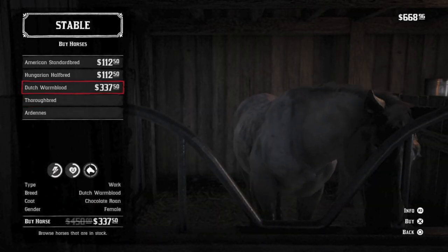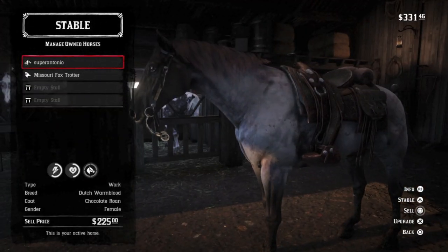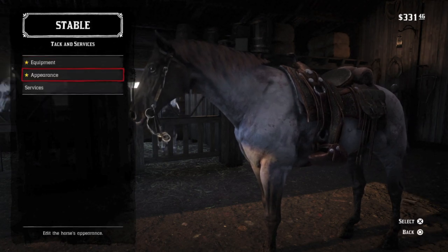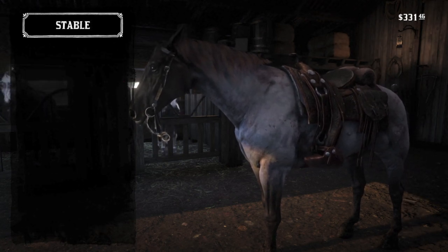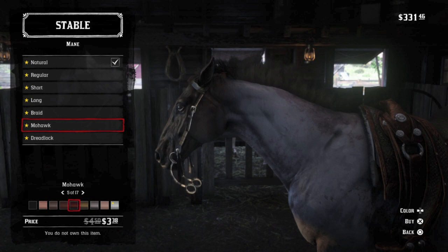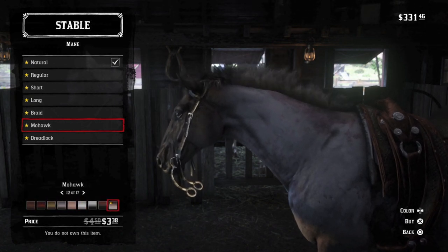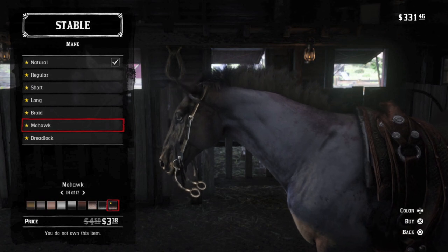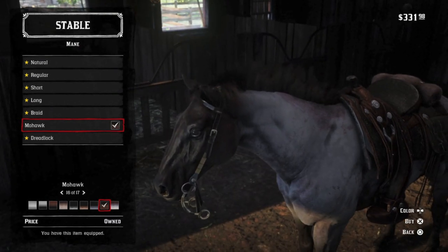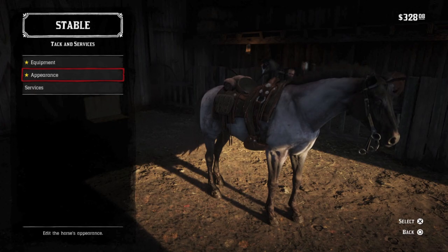Here in the Valentine Stable we have the Chocolate Roan Dutch Warmblood, the most expensive horse in Chapter 2. At level 4 he comes in at a very respectable 9 health and 10 stamina. I like a larger horse for Arthur, and the Dutch Warmblood has the size and physique of an Arthur horse. However, everything is a trade-off, and these bigger horses are slow to accelerate, and Dutch Warmbloods are not known for their speed. That Chocolate Roan coat is certainly attractive, and she is absolutely one of the most unique horses you can buy.